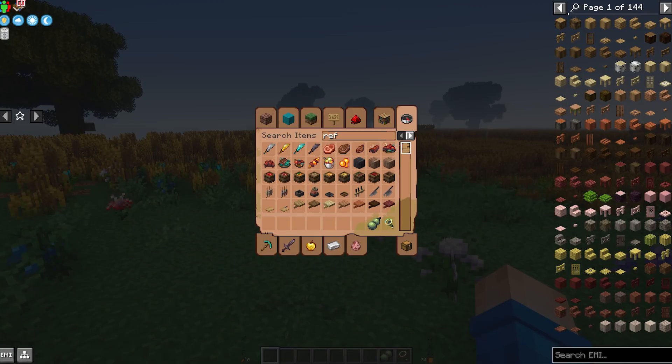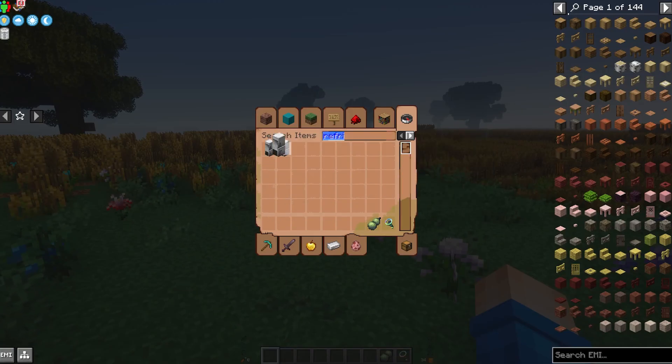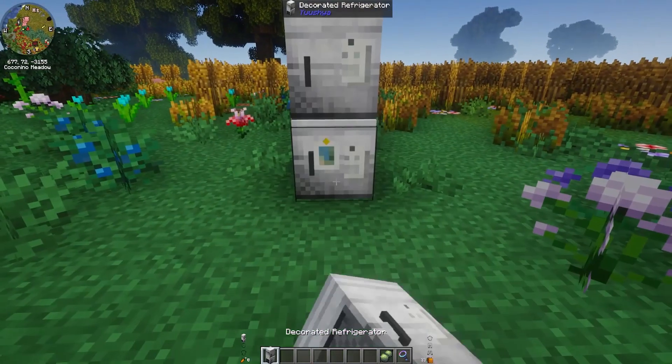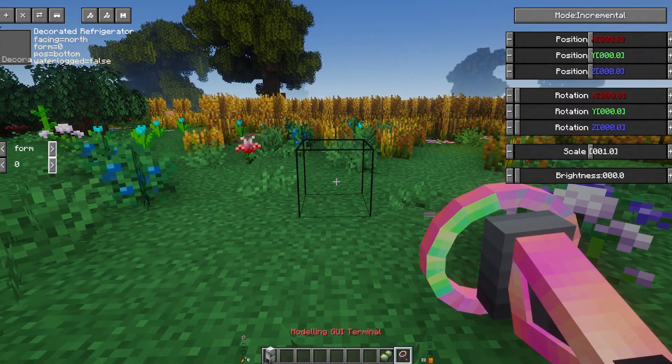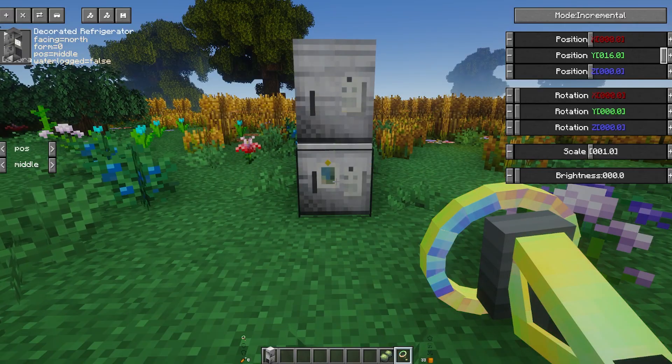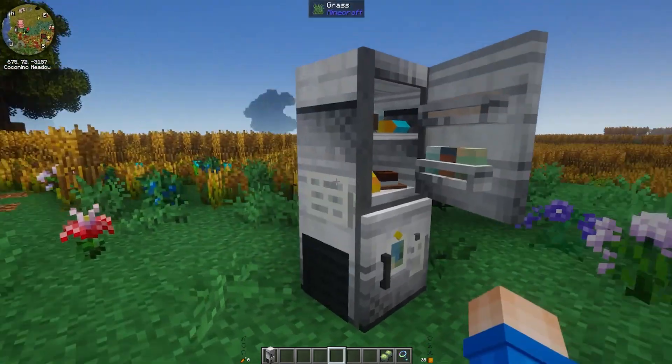I'm just going to search for a fridge, so I'm going to get this refrigerator — I want the one with the open door. Place it in, turn it into an entity. You get a black box, which is a bit of a swizz. Change it to middle and then put it up just as normal. You can change the form if you want to — an open fridge in the field, that's actually perfect.